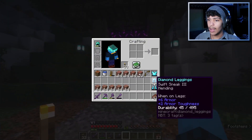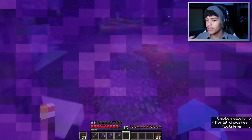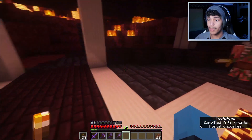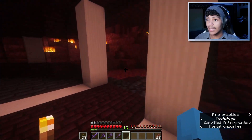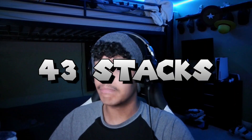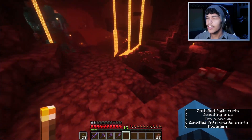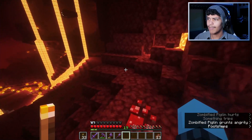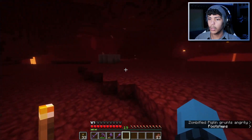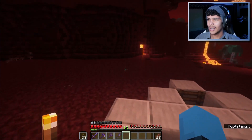We're going to go to the nether now, fix this armor at the current gold farm I have, and then get materials for the new one. For this piglin farm, I actually need a lot — and I mean a lot — of magma blocks. I actually need 43 stacks, which is almost a whole double chest worth. I'll get the rest of the materials off camera because they're kind of boring.